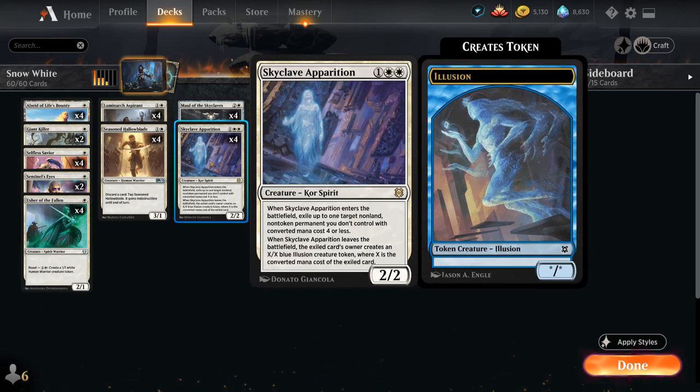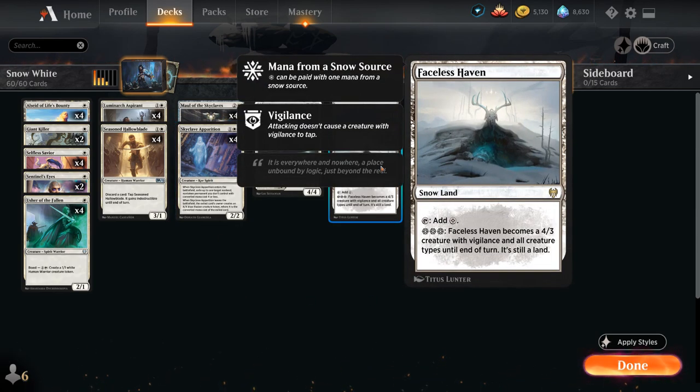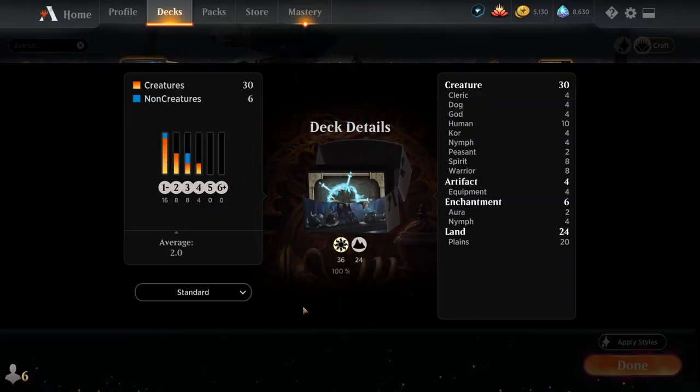Besides Maul, at 3 mana we have the full playset of Skyclave Apparition — a 2/2 that when it enters the battlefield can exile up to one target non-land, non-token permanent the opponent controls with converted mana cost 4 or less. If the opponent destroys our Apparition, they get an X/X blue illusion token where X is the converted mana cost of the exiled card, but they never get the exiled card back. Faceless Haven in the mana base gives the deck a nice late game if the opponent casts a sweeper — we can still activate Haven to take out a Planeswalker or close out the game.